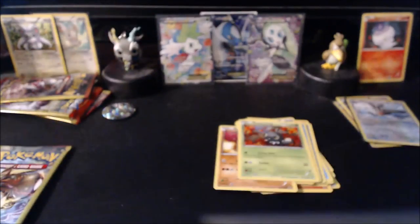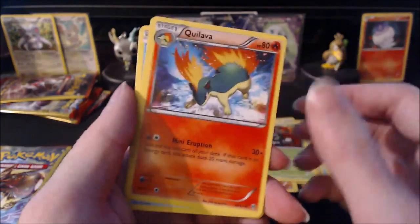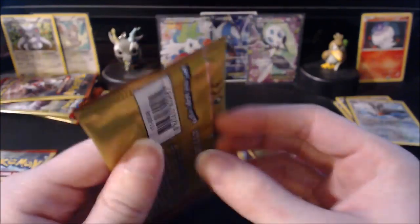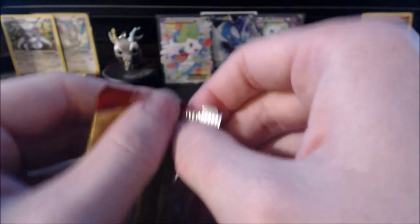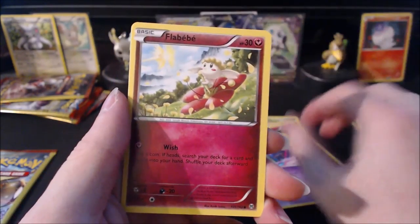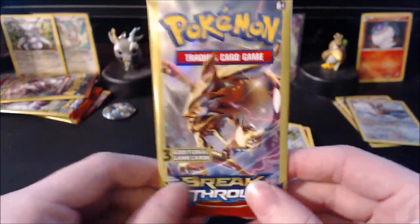I didn't ruin the corner too badly, just wore it out a little bit. I'm doing the card check off camera just so you guys know. We have a Quilava, a Remoraid, and a Snubbull. Now our final art is this Zoroark Break art — one of my favorite arts in the set honestly. Hopefully we can not ruin this art — and we ruined it. We have a Kirlia, a Flabébé, and a Chatot. Nothing wonderful.